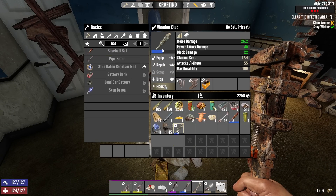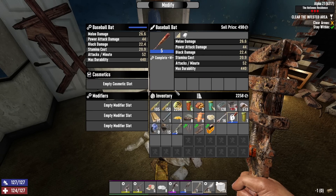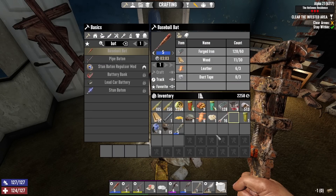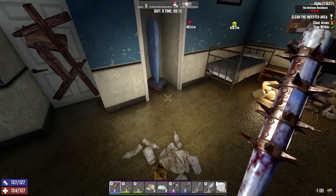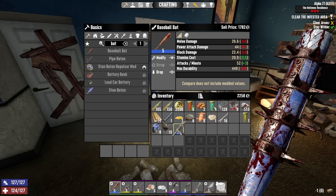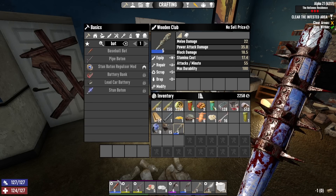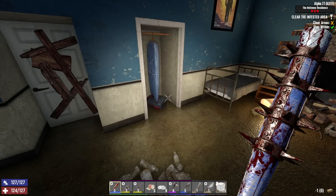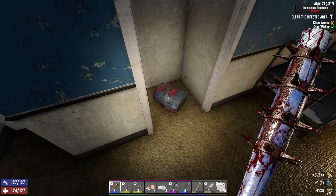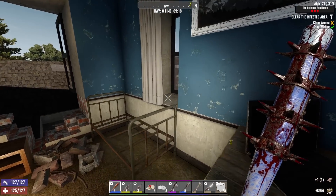I don't want to waste the steel parts - steel parts are not going to be easy to come by. All right, we got a baseball bat now and it's got the spikes and it's blue - old Bluey! That is better in every single way except for more stamina usage, which is to be expected. So that means we could scrap the old club - that little blue wooden club. It did me a lot of good for a long time.